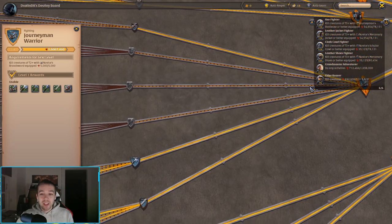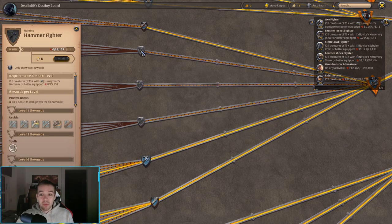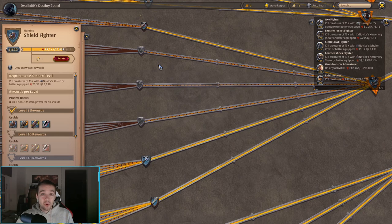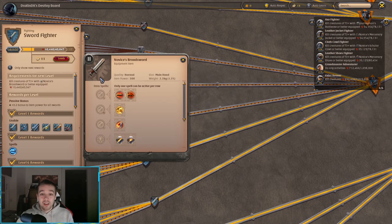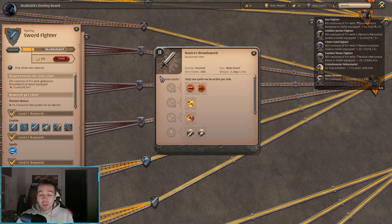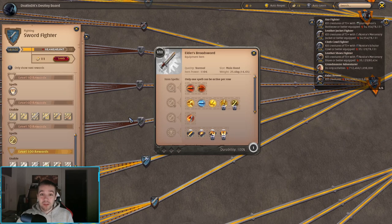From this point, you choose your direction — sword, axe, mace, hammer, crossbow, or shield. If you want to use a sword and shield, you progress through the sword branch, which requires a tier 3 sword on you to kill creatures close to tier 3. Actually, you can keep your tier 2 sword and just kill tier 3+ monsters all the way to unlocking tier 8 weapons at the endgame. You don't have to replace your gear just because better gear is available.